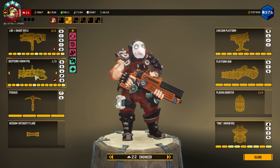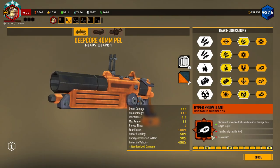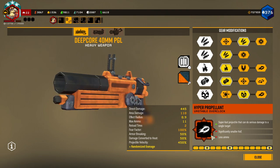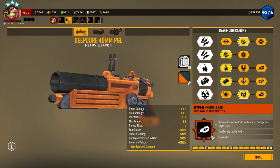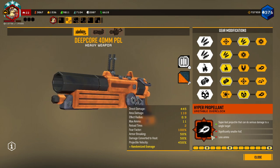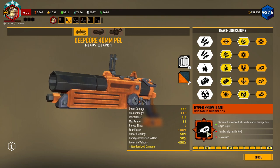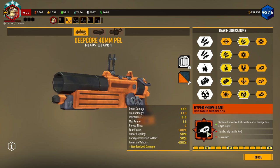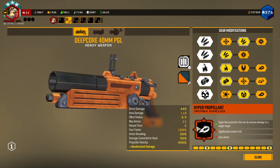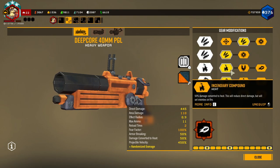For my secondary I'm taking the Deep Core with Hyper Propellant. This overclock is just so much fun — it straight-up turns the grenade launcher into essentially a sniper rifle or rail gun type weapon. It gives super projectile speed and insane direct damage, cutting out on AoE and giving you a lot less ammo.